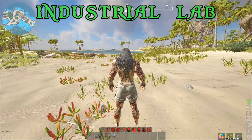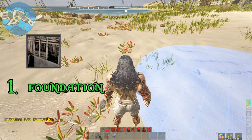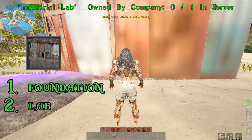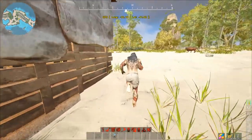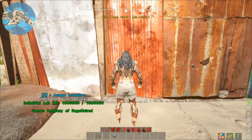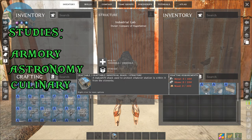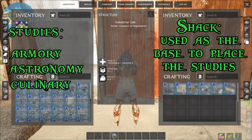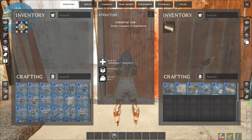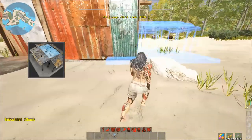Now let's get into crafting the industrial lab. The industrial lab foundation and the lab itself can both be crafted in the industrial smithy. Place the foundation first, then drop the lab right on top. From this lab you'll have access to crafting an armory station, an astronomy station, culinary, the industrial shacks used to place different types of studies, structure studies, and vessel studies. Note that the industrial shack must be crafted nearby the industrial lab.